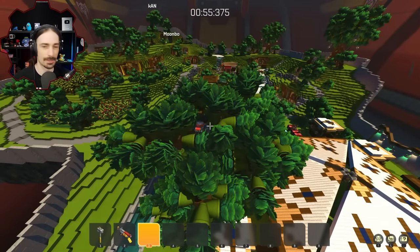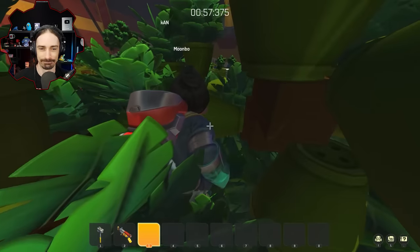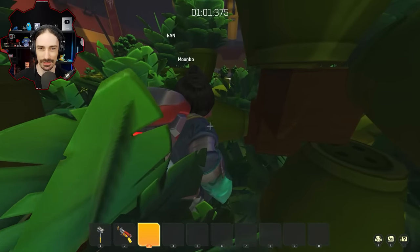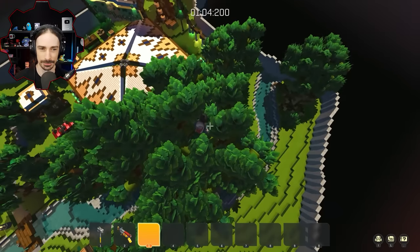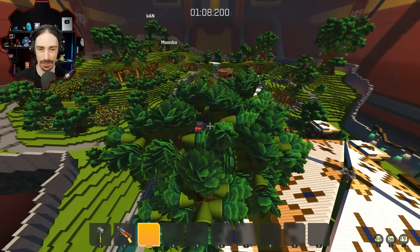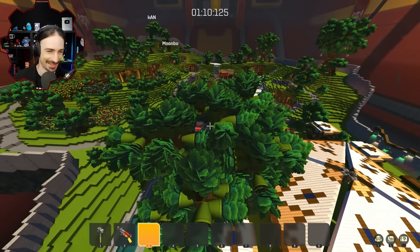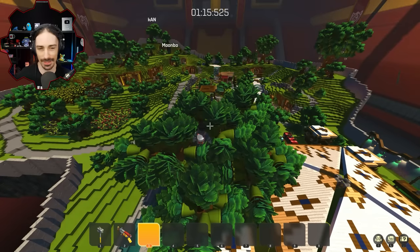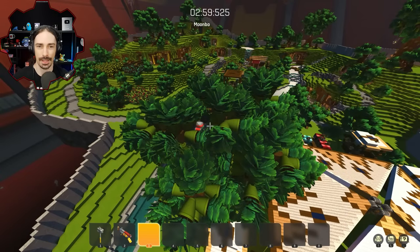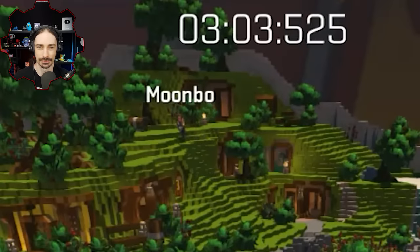I'm worried about how the hints are gonna work. I feel like after the first hint I'm gonna have to run for the hills. You always forget about the hints. I think I find a spot and I'm like 'this spot would be really good unless there's hints' — except you don't ask that last part. Here he comes — the door is open, I'm here, I'm ready.